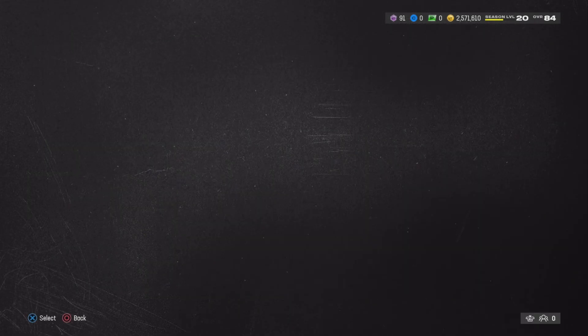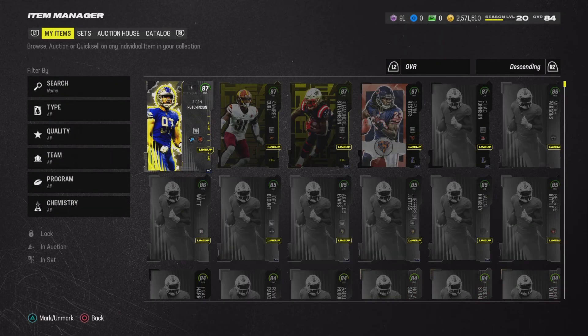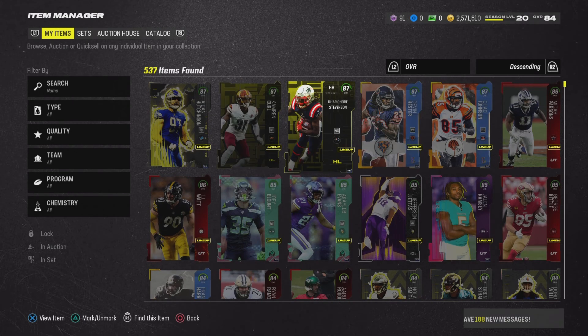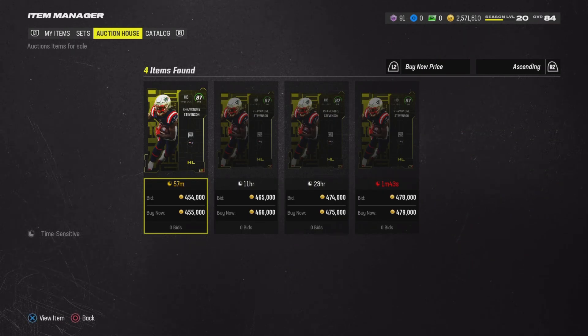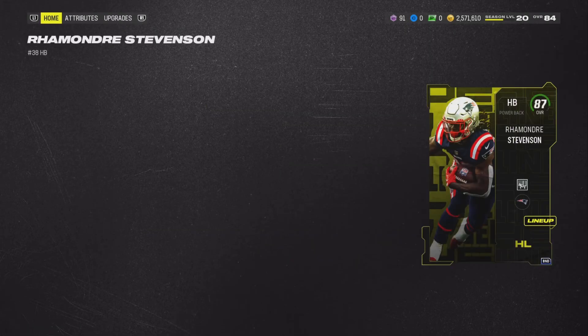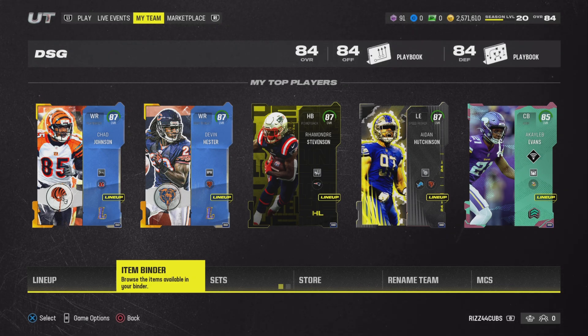That's pretty much all I have for coin making. I will update you guys with my LTD investments later this week — probably Friday, the day before the LTDs come out on Saturday. I'll go over my plan for the Legend LTDs. I'm probably not going to invest in LTDs tomorrow because these LTDs didn't go up a ton. Chad Johnson went up about 100k, but the Stevenson card only went up less than 50k, so that probably would have been a wise investment. I'm going to wait till Saturday to invest in those LTDs. Hopefully you enjoyed the video — leave a comment, subscribe, stay safe, peace out.